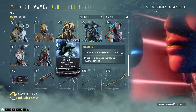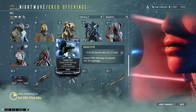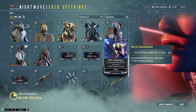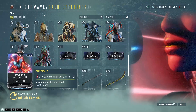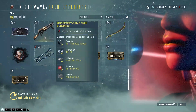Auras: there is Deadeye if you use a sniper rifle. This is kind of a must — it's 52.5% extra damage for sniper rifles. Enemy Radar — no, use Animal Instinct instead, it is much better than that. Rifle Scavenger is ammo pickup for rifles. Physique gives maximum health increased by 90%, which can be useful depending on the frame you're running.